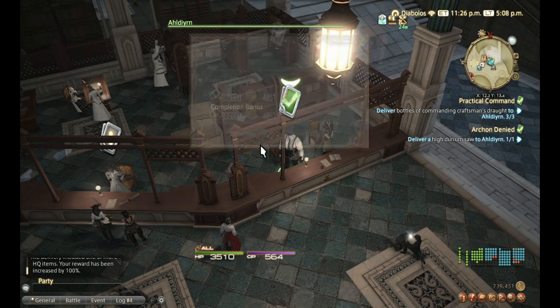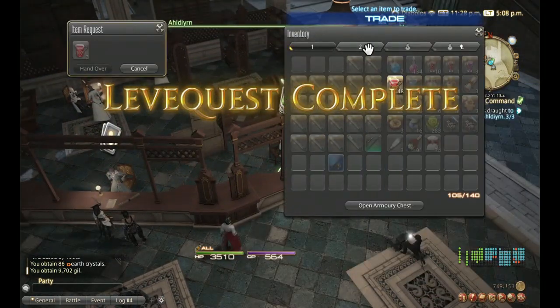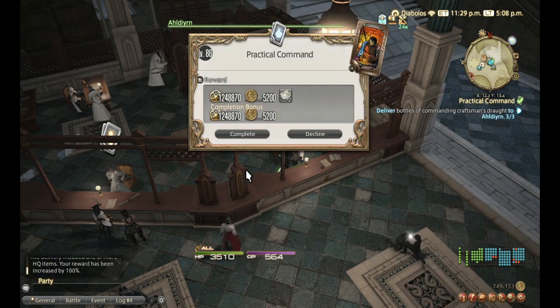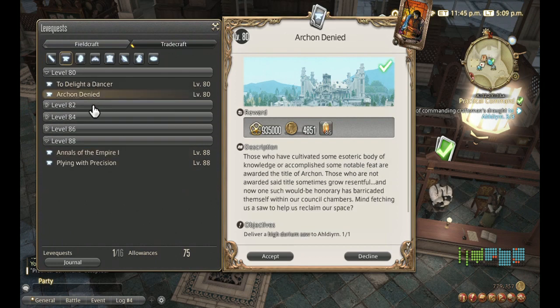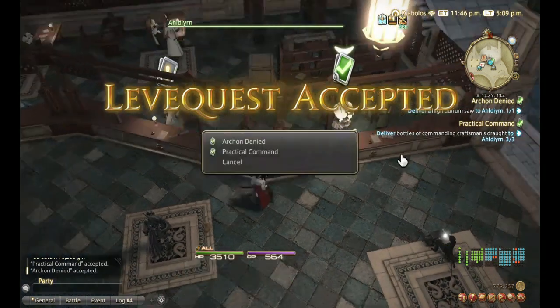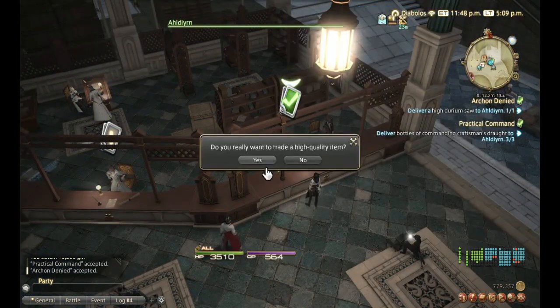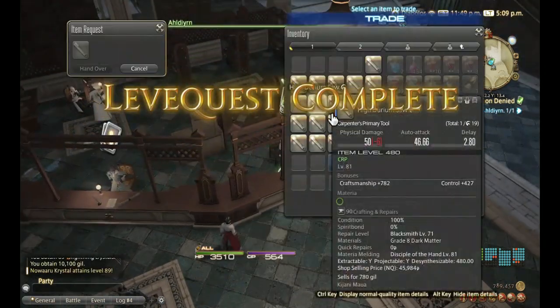After about 10 turn-ins you'll get about 100,000 gill, a few mats to craft more of the same item, and a whole lot of crystals. You don't have to stop at 10 items — you can turn in as many items as you want, up to your lev allowance. That's about it — thank you so much for watching, hope you found it helpful. If you did, drop a like, and if you want to stay tuned for more content, hit that subscribe button. Until next time, peace.